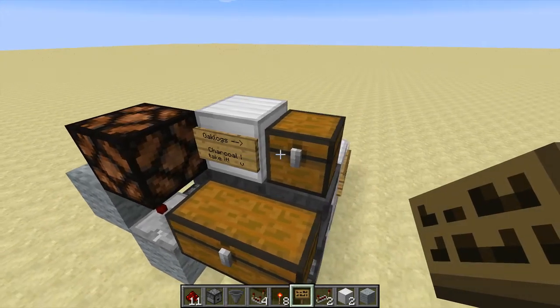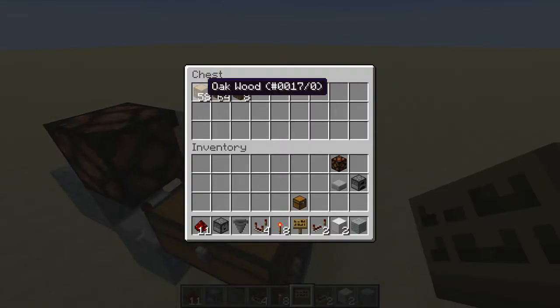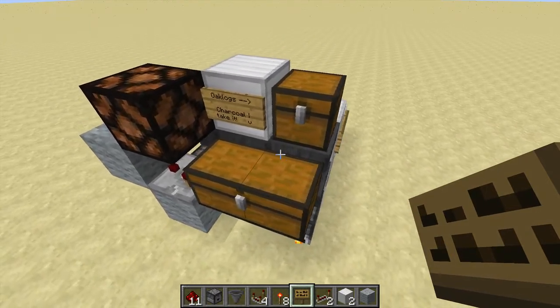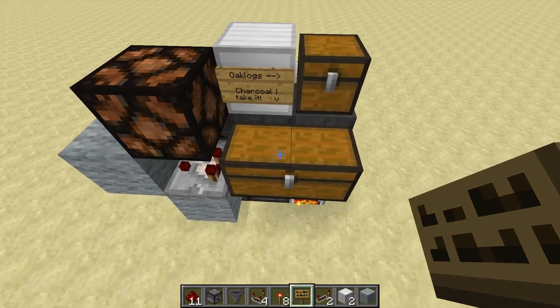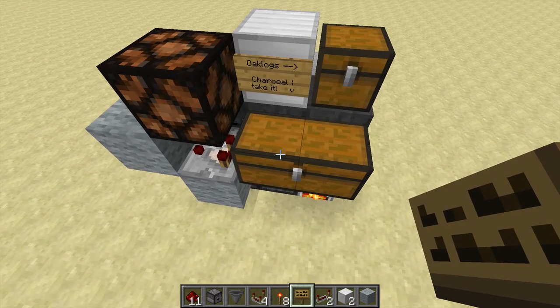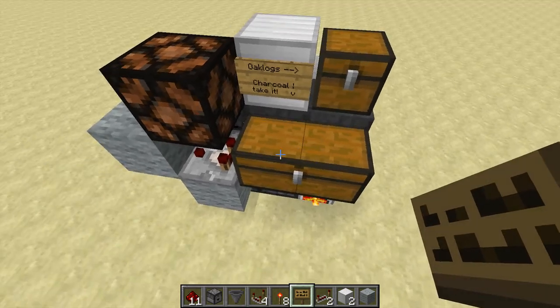The key points were: it only takes oak as fuel, and it only lets you take out charcoal when the system is able to run further — so, when the system is fueled.